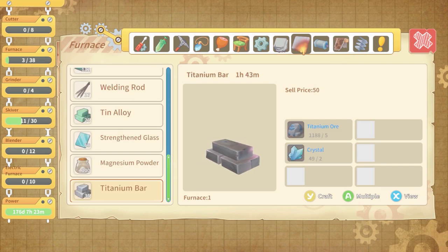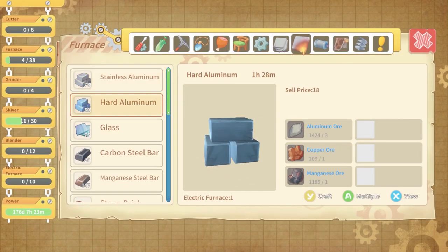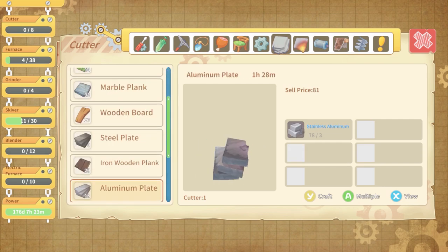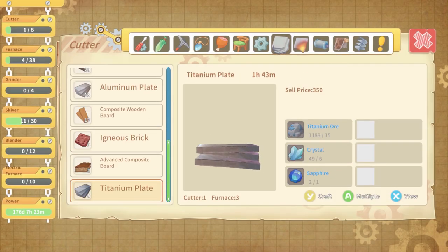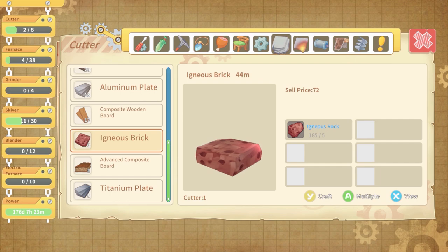We have a lot of everything. Let's get some titanium bars going — oh, we need crystals for those, I never noticed that before. Get another 25 of those going. Bronze plate, copper plate, steel plate — we should get 10 steel plates going because we may need those in the future. The igneous brick — let's get like 50 of those going.